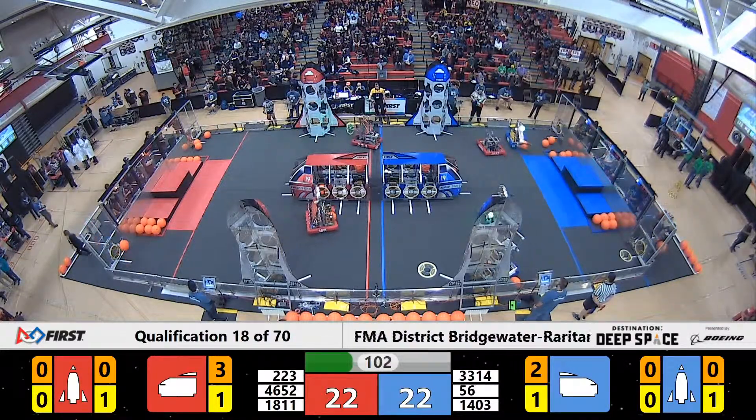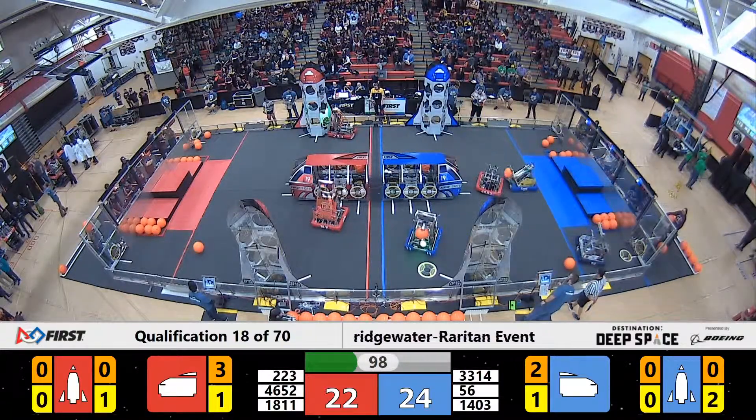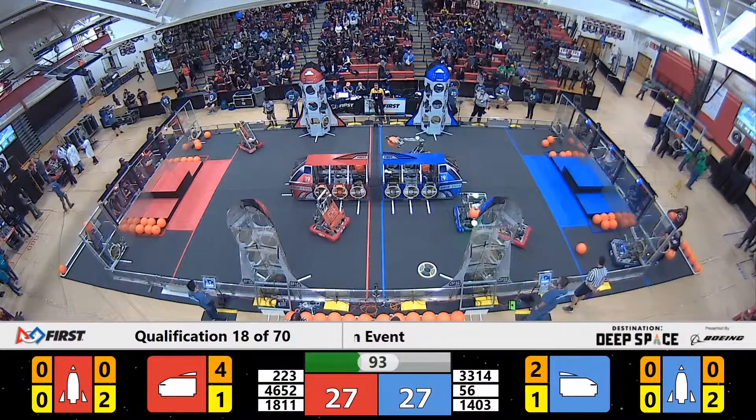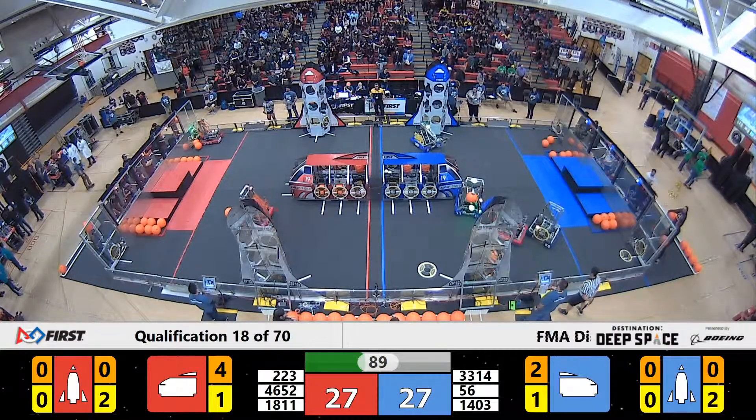18-11 Fresh looking like a cargo expert here — they're bringing the cargo in and elevating it up to put into the cargo ship. Meanwhile, 223, their partner Extreme Heat, they've got two hatch panels on the rocket. Looks like they're going to go for some continued cycles over there.